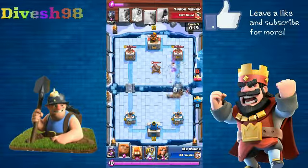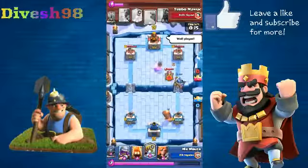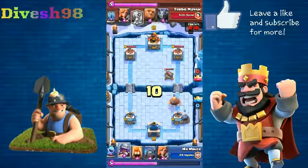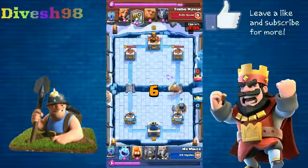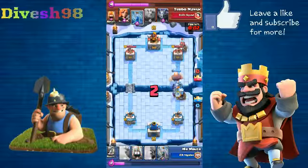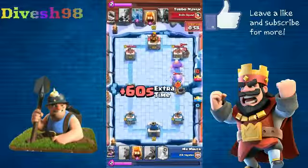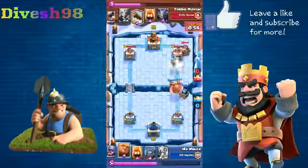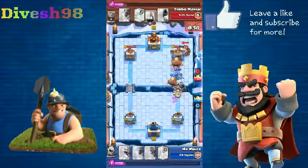At least we got the Sparky down. The Sparky is now acting like a meat shield for the musketeer, which honestly isn't such a bad thing. His cannon is out of rotation, so what can he possibly do? I've got this big surge of elixir, so let's just keep pushing. He refuses to give up — I admire people for that, because quitting for no reason is just sad.